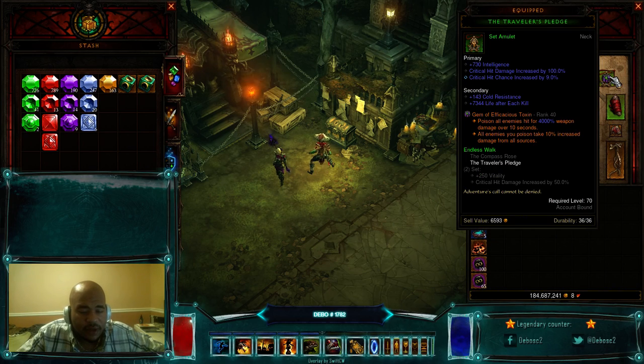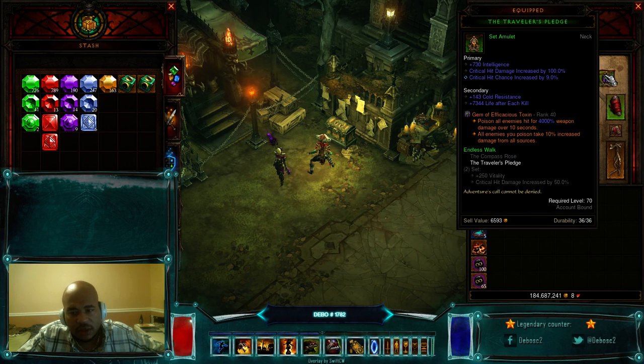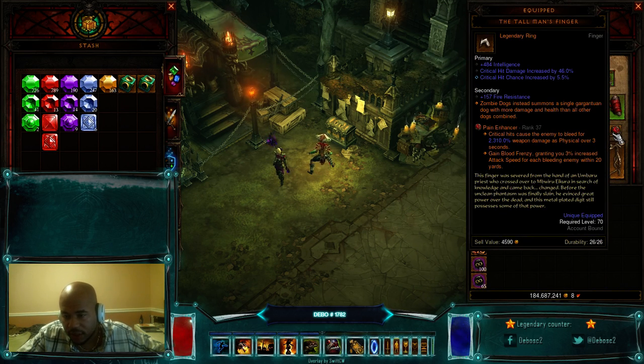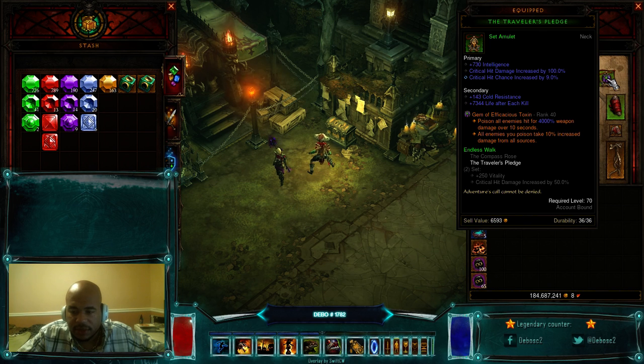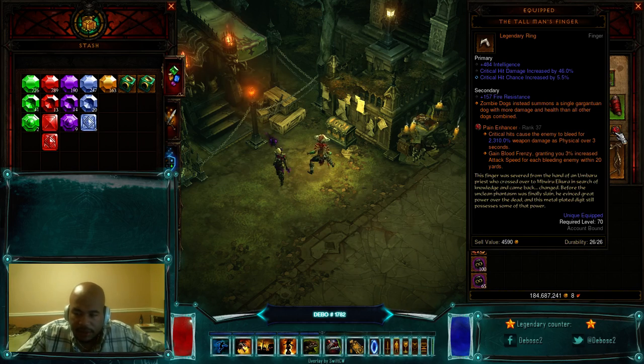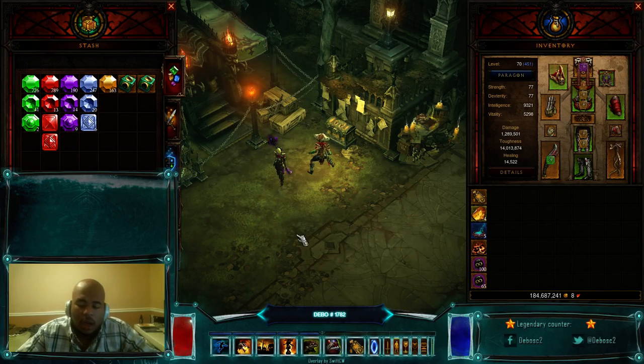The third gem — some people would say run the Enforcer pet gem, but I've already got plenty of toughness and I want more damage. I like the Gem of Efficacious Toxin. Blizzard changed things on Thursday to allow pets to trigger the poison on hit, so when my pets hit they trigger the poison. Combined with the fact that when they crit they apply the physical bleed, we've got both poison and bleed going on targets. Once they start taking that poison damage they take 10% increased damage, which also helps with the dot from Pain Enhancer.